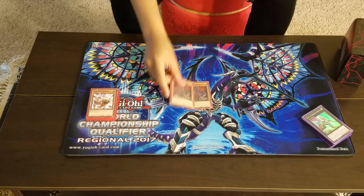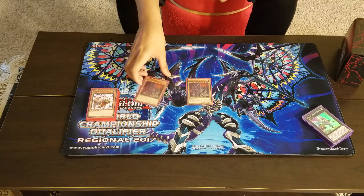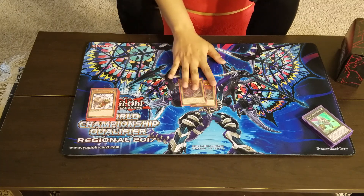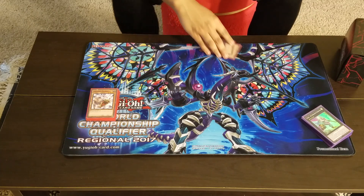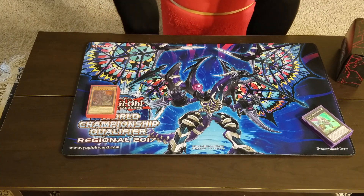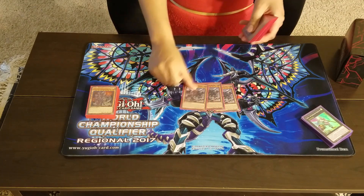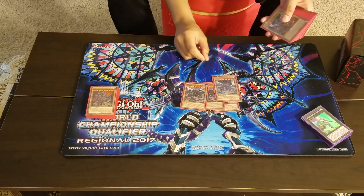Two Ultimate Conductor Tyranno — I like two but I also see the value in one. Having it at two seems okay, and you can search it out by any means. Now onto the True King parts.